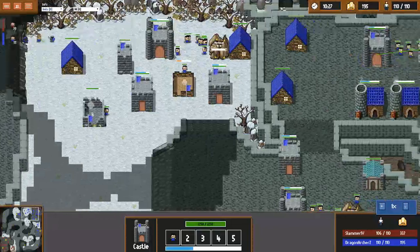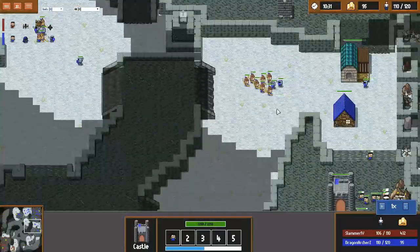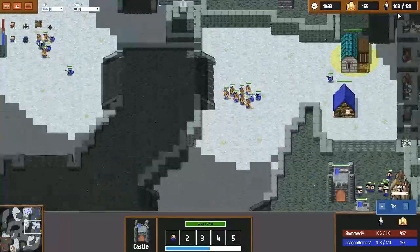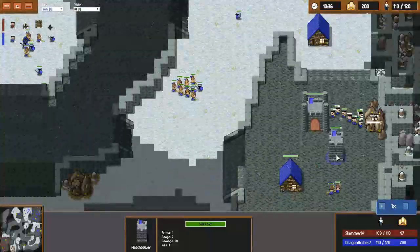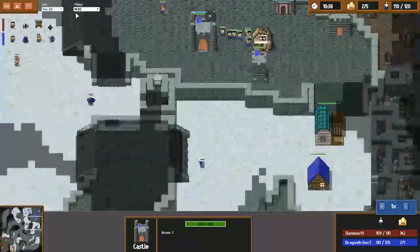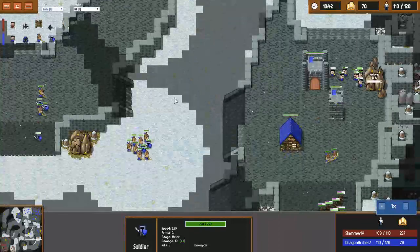That's already a huge win for the rax player. Definitely miscontrol by me — shouldn't be taking that much damage from the archers, got to be faster on pulling them back. And just good positioning on the towers, zoning the drops and causing absolutely no damage to be taken. Definitely luring the drop into this area allows the archers to kind of surround it.